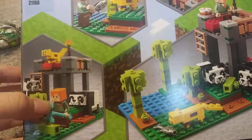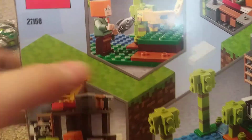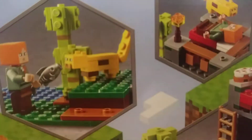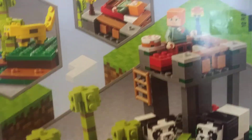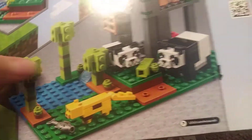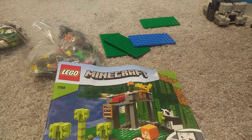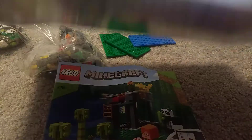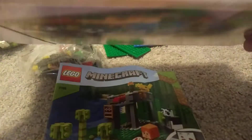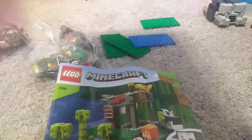For the back of the box, it shows us some images: Alex feeding an ocelot a fish, a cat doing what cats do, and then a bigger picture of the whole set together. It has a little waterfall — that's cute. The top side of the box shows the figures that are included, actual size. And that's it for the box.